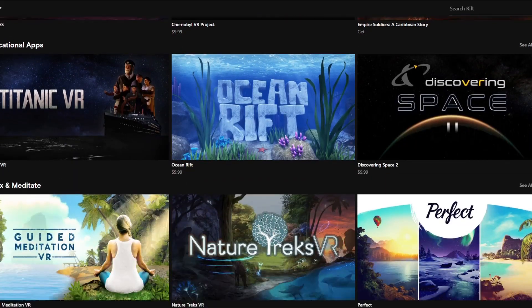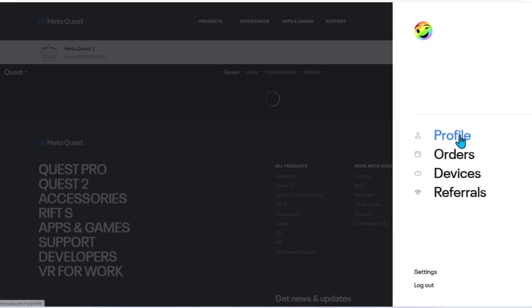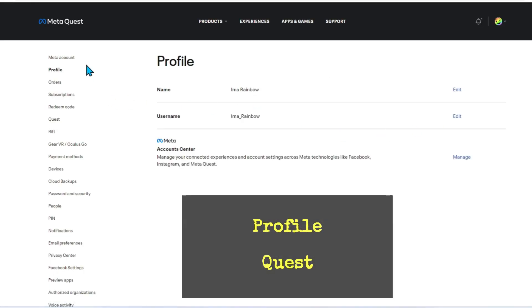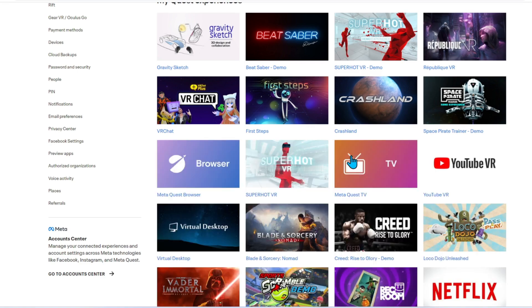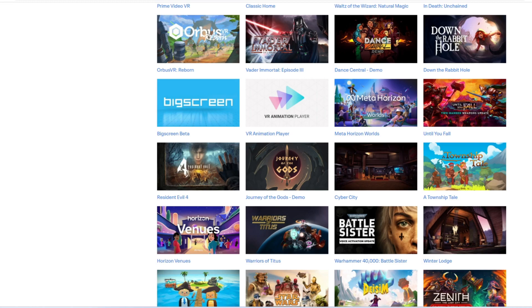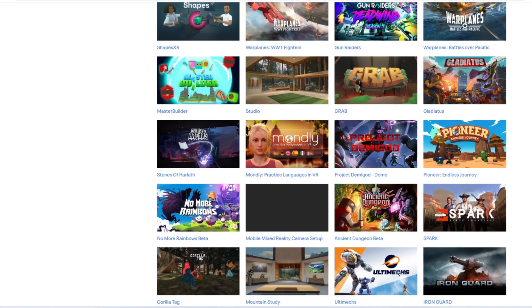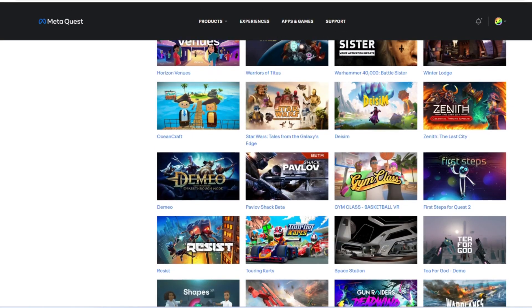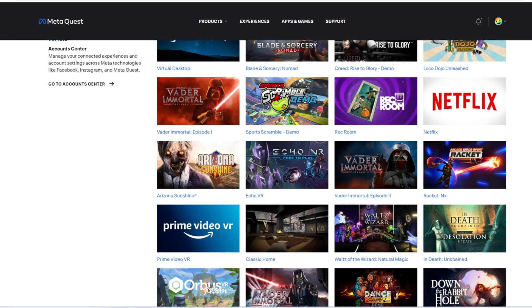What you want to do is go ahead and go to the Meta website and then you're going to have to log in as yourself. You want to go to Profile, pull up your profile and go to Quest. Then just go to Show All Apps. All the games that you've purchased for the Quest 2 that fall in this category will be here — I've got quite a few. Not all of these games will be playable with the Pico, however some of them will. What you have to do is click on a game.